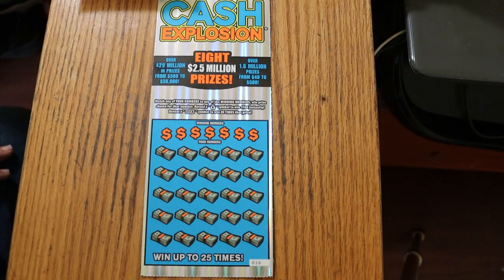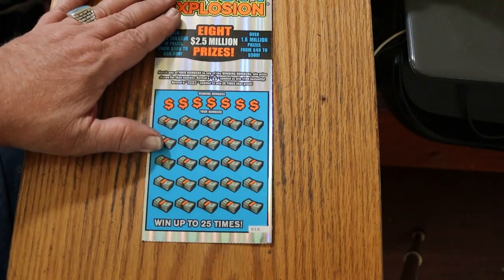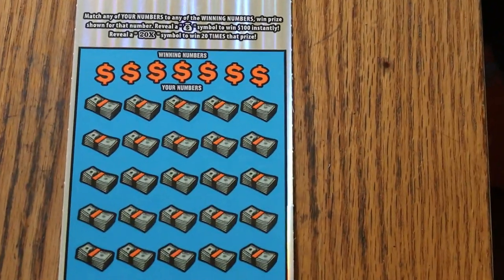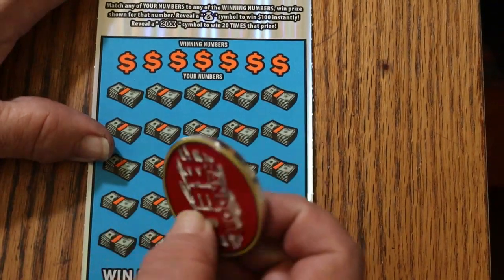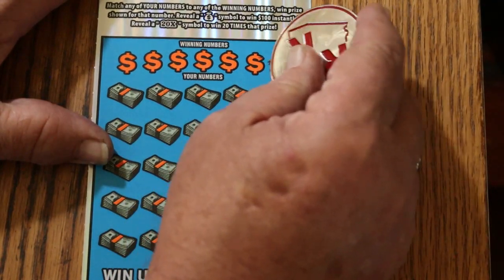This is a simple match-your-number game. Find the winning number, find the money symbol and win $100 instantly. Find the 20 times symbol and win 20 times the prize — which more often than not is a dollar under there, but you never know. I have been surprised in the past by this. We'll use Random Red's double R coin on these today. Let's see what happens.